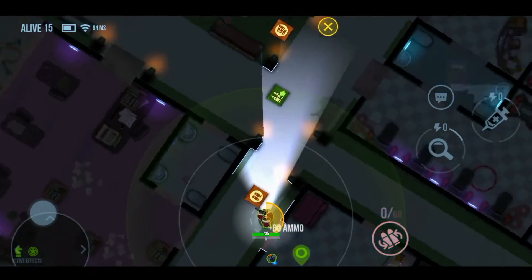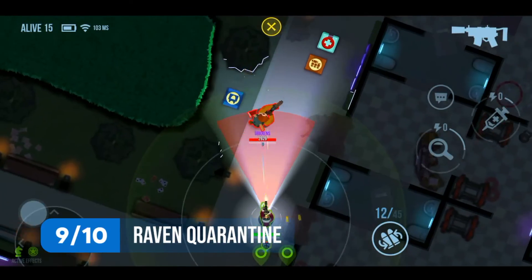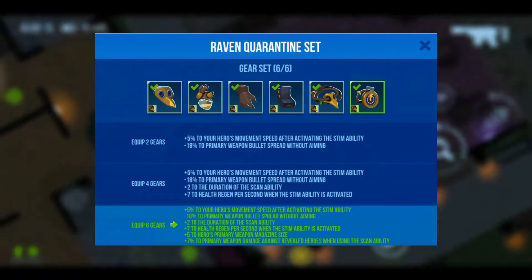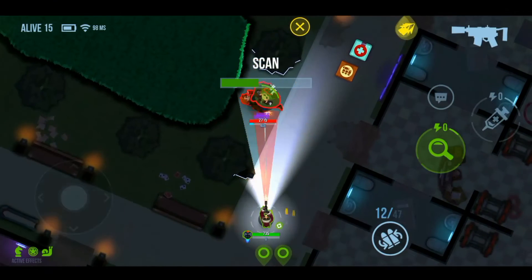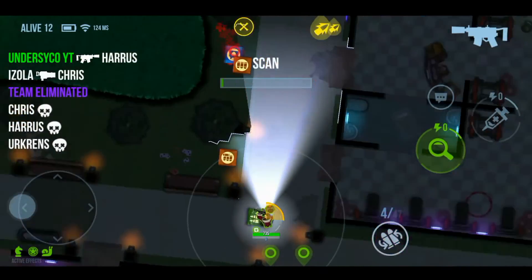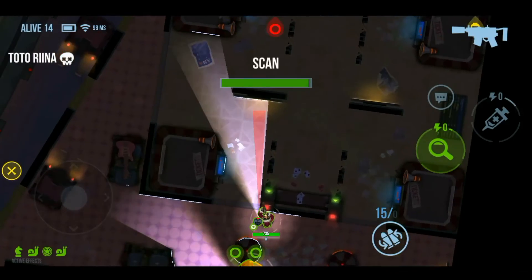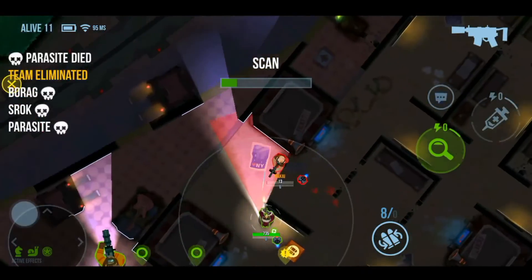The final gear set on this list is Raven Quarantine. This set is just beyond incredible for Raven, as he receives a huge buff to his movement speed after activating his healing ability, and it also increases reload speed. This makes the set very good not only for rusher players, but also useful to Raven's tactical passives for a great performance.